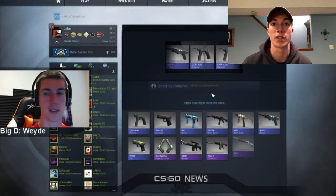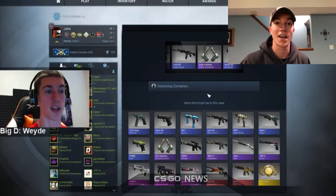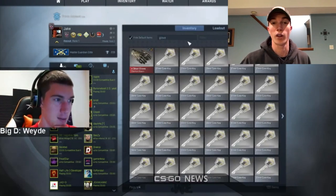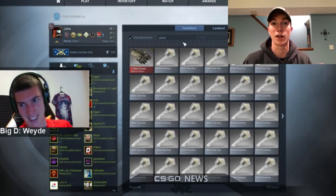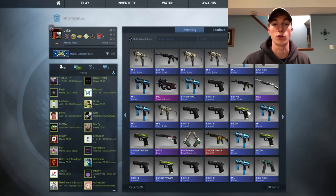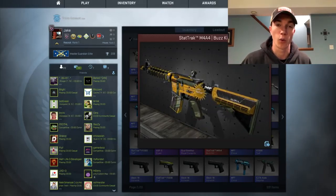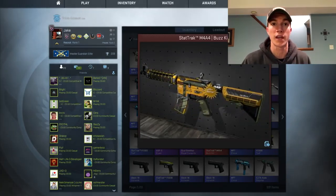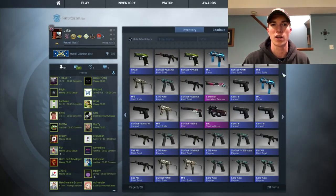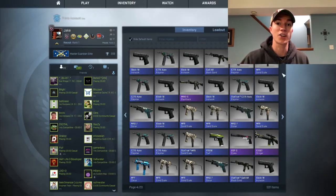I did open 120 valve glove cases and got one good item — a stat-track field-tested Buzzkill worth just over $40. Besides that, it was possibly one of the worst openings of my life. I seriously think the glove case is cursed. I opened three pinks and twelve purples, which means 104 of the 120 cases were blues. On top of that, the pinks in the glove case are pretty much worthless — the FAMAS Mecha Industries and the Sawed-Off Wasteland Princess are worth almost nothing.